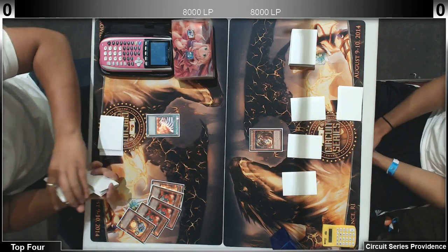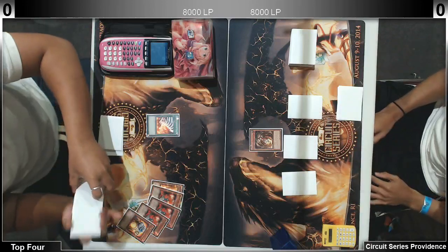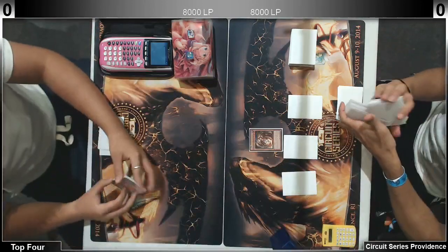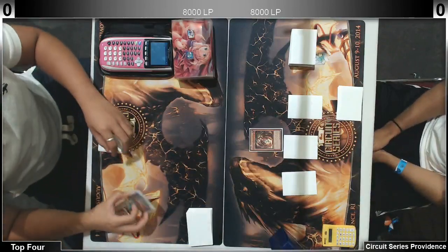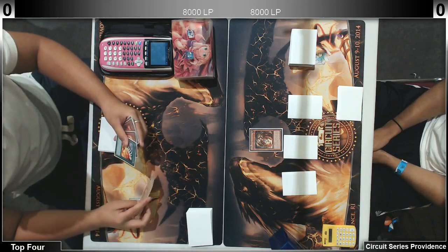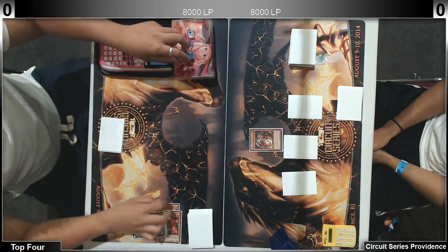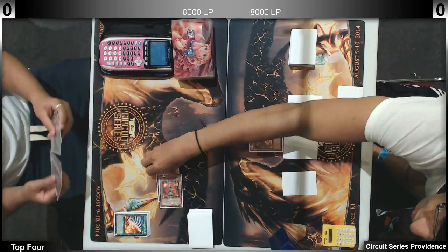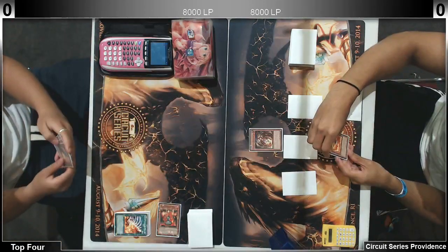Turn one, off one card, five cards in the graveyard. Which one is the one that pops? Maiden. He might have Soul Charge in hand because he sent the one that special summons from the remove from play pile. He probably does have Soul Charge.